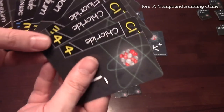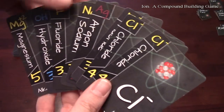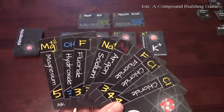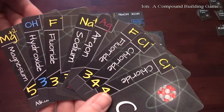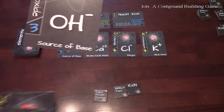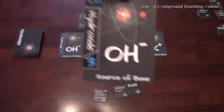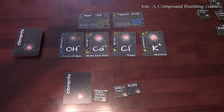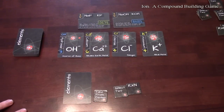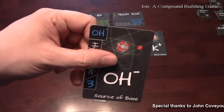What you're trying to do is get a neutrally charged string of compounds — or a compound that's neutrally charged. On your turn, let's say I want to take this hydroxide, which has a negative charge. I take my card, place it face down in front of me, and wait for all the other players to select a card and place it face down. When everybody's ready, everyone flips their card over. Obviously the first one has nothing to attach to, so it stands alone by itself.